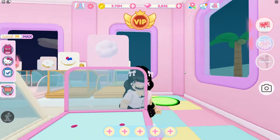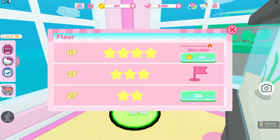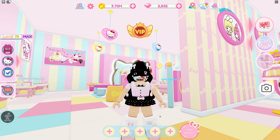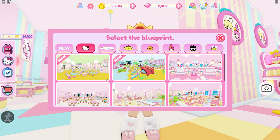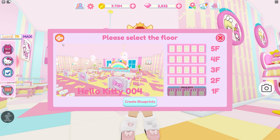Doing the blueprints also gives you coins — not quite enough to buy your next floor outright, but it still does give you coins. That is another reason why I really recommend doing the blueprints. So whatever floor you need — for example, if you need the fifth floor, do the 004 blueprint on your fourth floor.